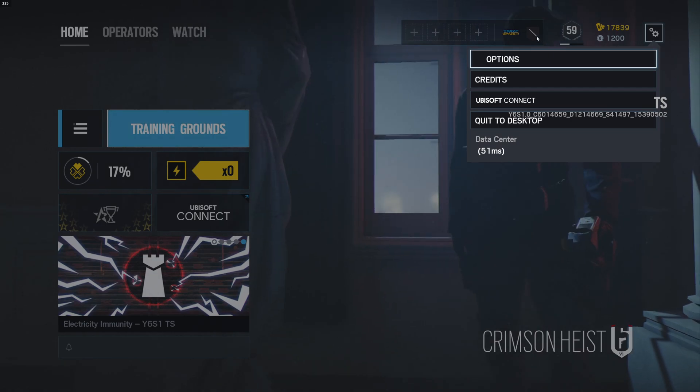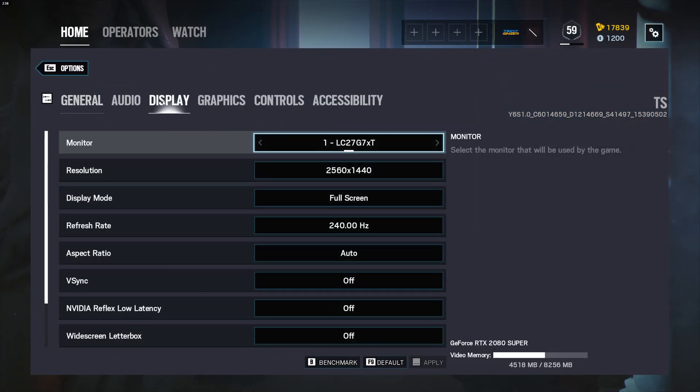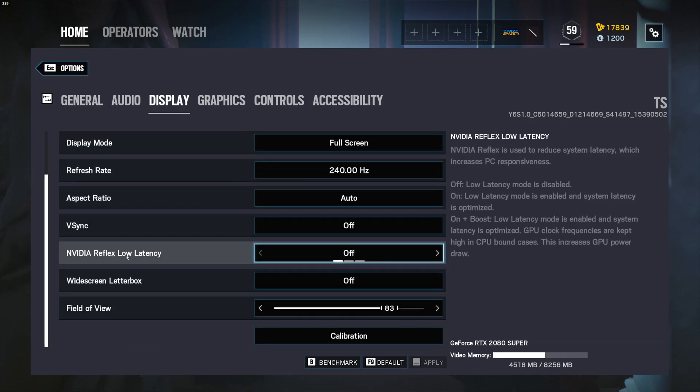Now that you're in game, go to Settings, click on Display and below VSync, right above widescreen letterbox, you'll see the new option: Nvidia Reflex and Nvidia Reflex Plus Boost. Just switch it on and you're ready to go.